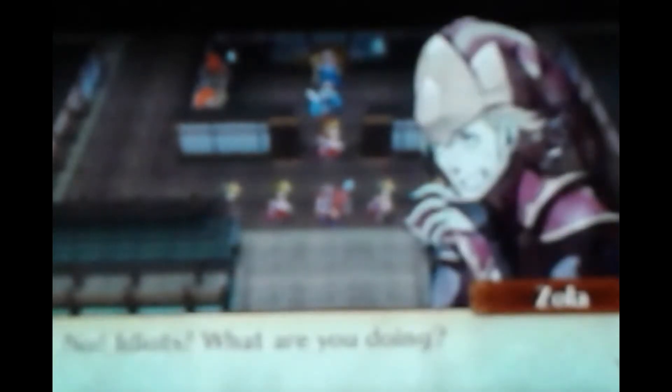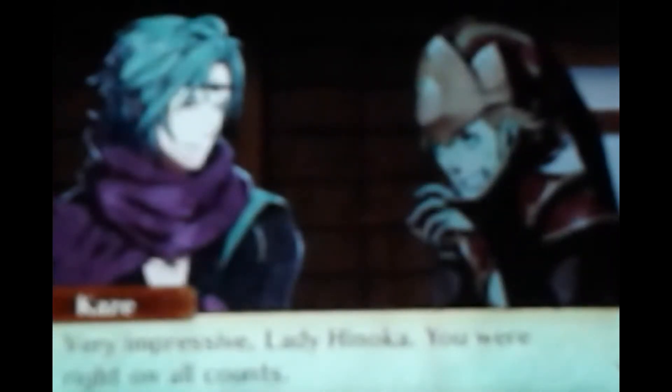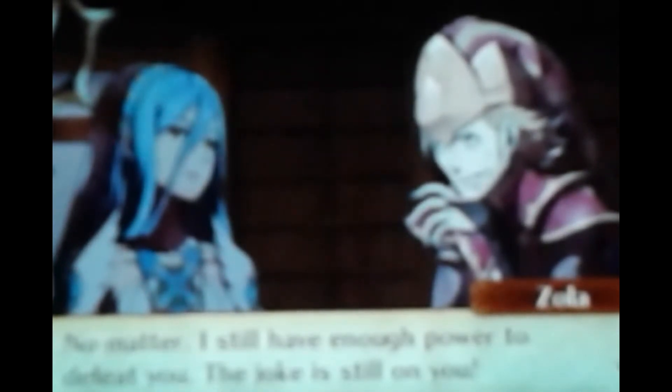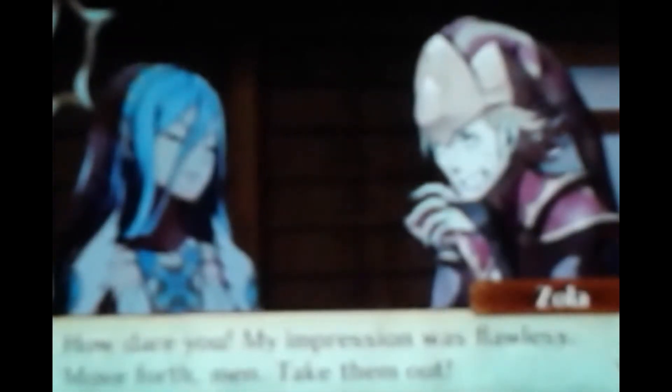Here we go — the enemy units are suddenly attacking each other! 'No, idiots, what are you doing?' Then Hinoka appears and saves us. 'This is some kind of healing treatment our hosts arranged?' Hinoka suspected the trap all along. Zola's disguise as Izana was exposed — 'No royalty would behave like that.' 'My impression was flawless!' 'Move forth, men — take him out.' We've still got a fight on our hands. I still don't understand why the enemy units attacked each other.